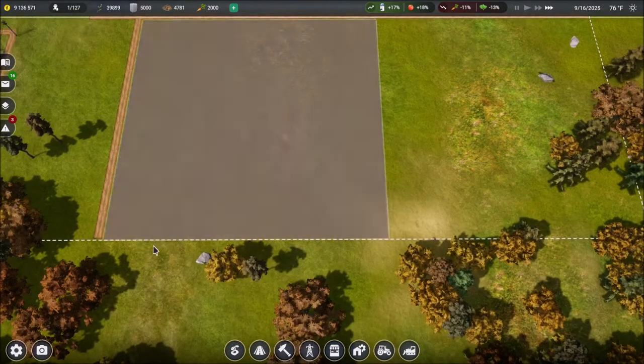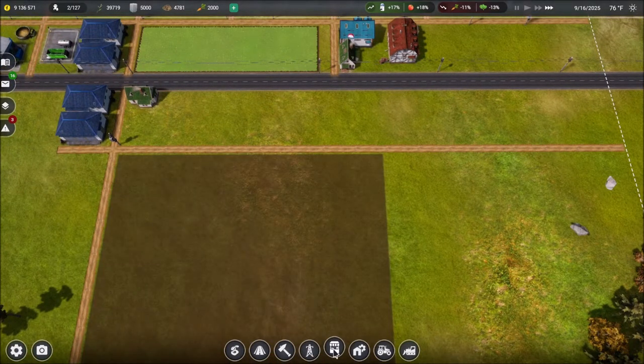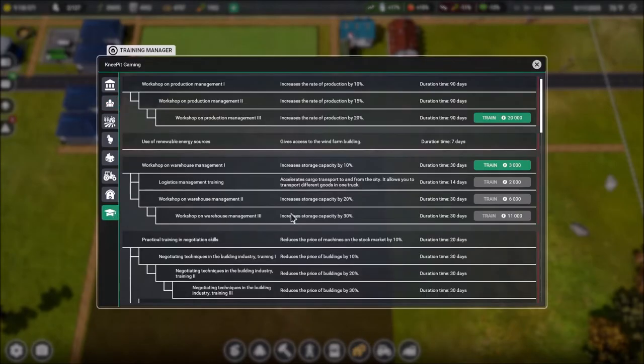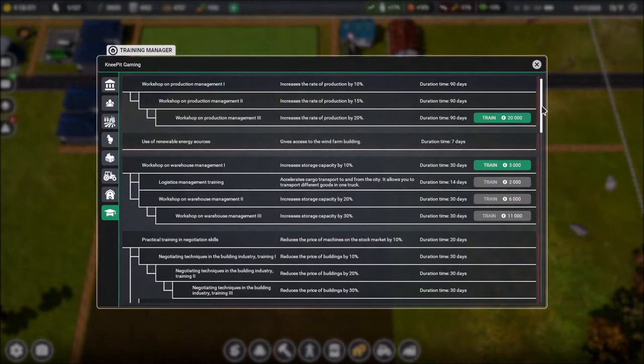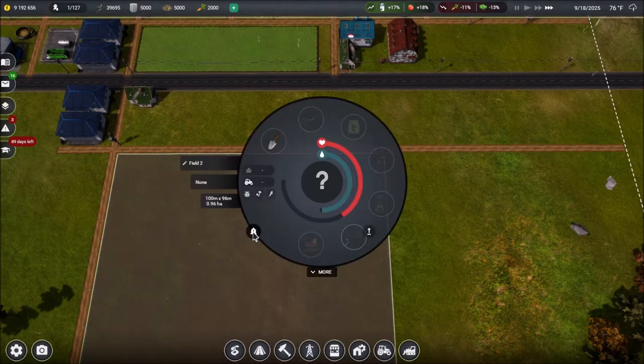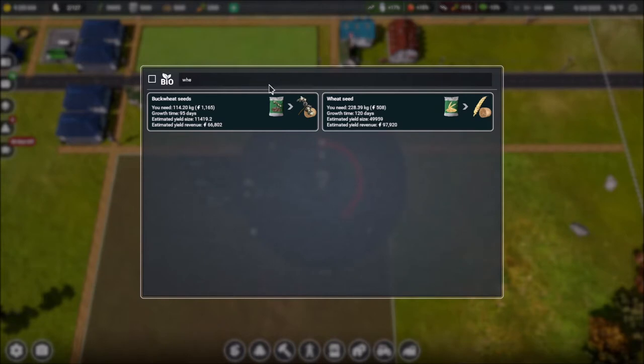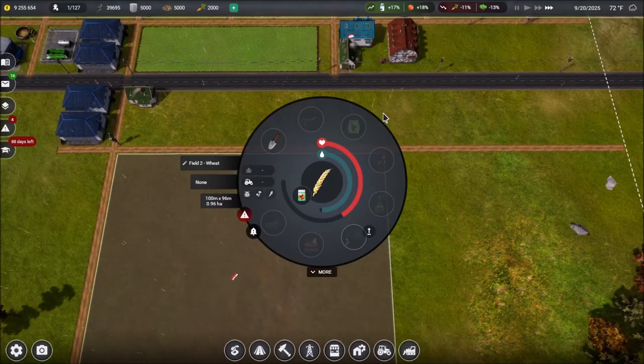We didn't quite have enough room for 100 by 100 — but we're also done with training. That field is absolutely huge; I cannot believe how big it is. We're going to select increased rate of production — increasing the production rate is always going to be useful. For this particular field, I really want to get wheat planted.